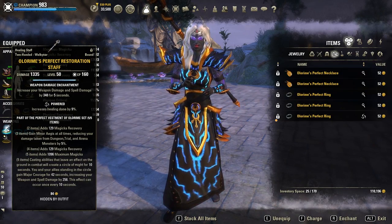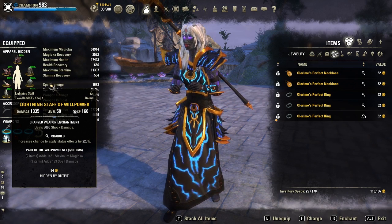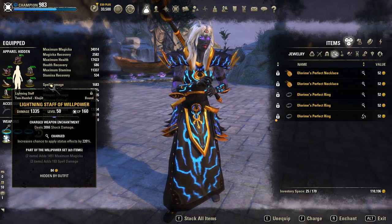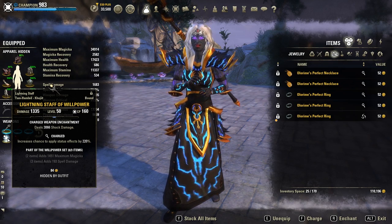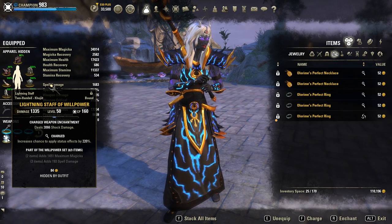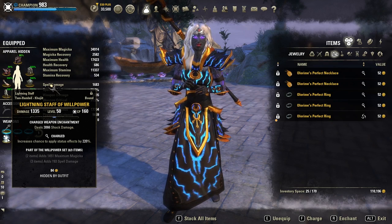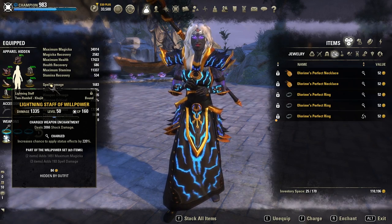On the main bar I use powered or precise with a spell damage glyph, and on the back bar I have willpower or maelstrom lightning staff, either infused crusher or charged shock. We have some other useful sets like Warmcult, Infallible Aether, Sanctuary, Master Architect, Mending, Twilight Remedy, Spell Power Cure, Symphony of Blades, or Bogdan. The other healer who isn't using Olorim could use Infallible Aether with Mending or Warmcult. I like to have Infallible Aether in the group, but the best way to find out what to wear is to check with your group. There is no best in slot.